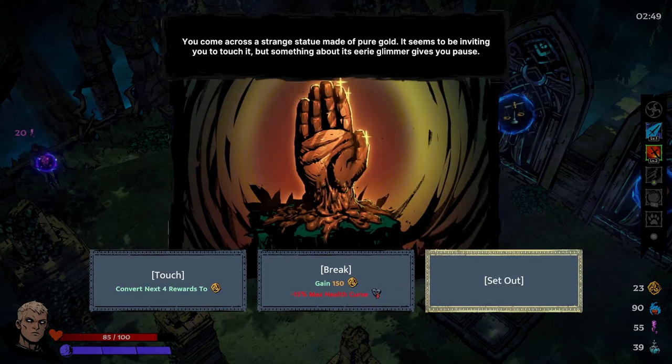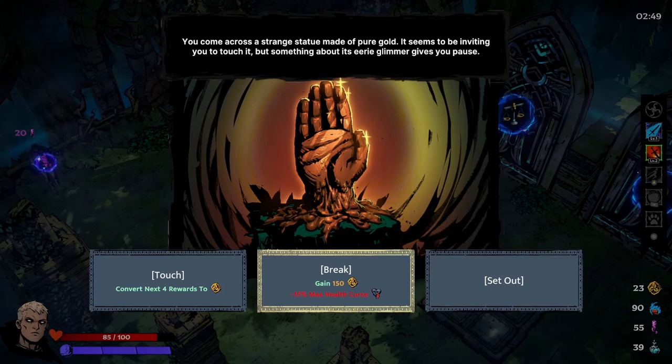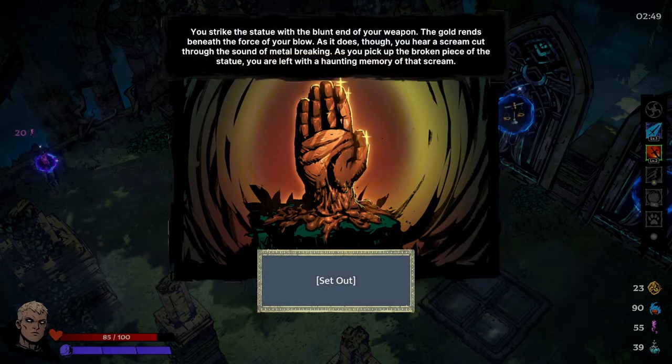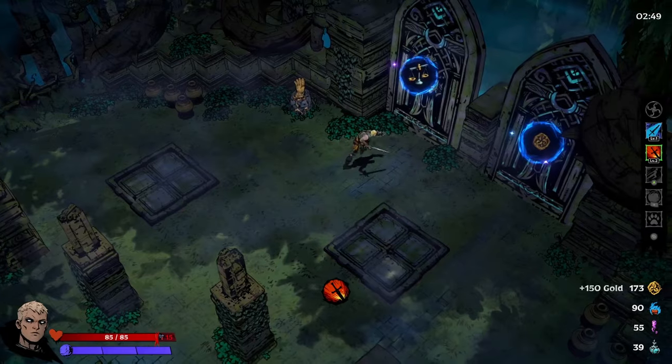There's a golden hand - a strange statue made of pure gold inviting you to touch it. Touching it converts your next four rewards to money and grants 150 dollars, but you lose 15 max health. We struck the statue instead - it shattered and we got our money, so we're hoping to remove that curse later somehow.